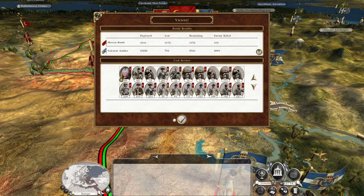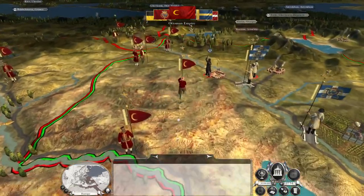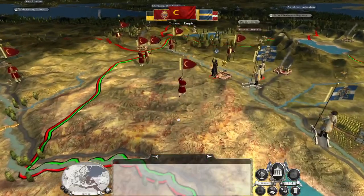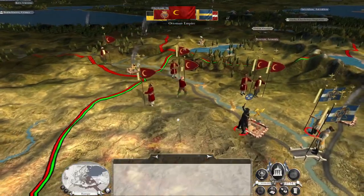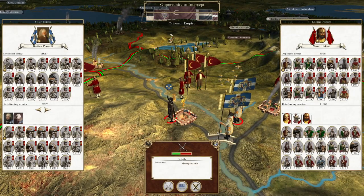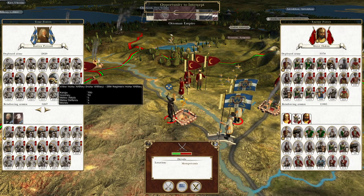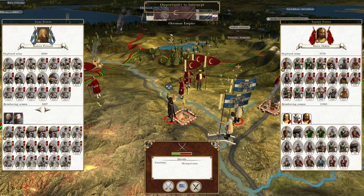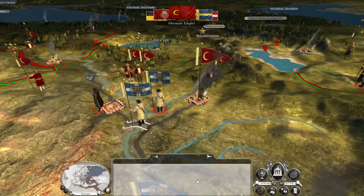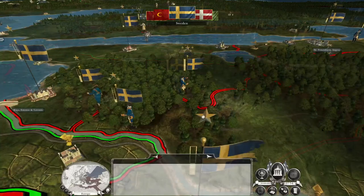They lost 3,000 men — that's a lot — and we did lose quite a lot of our own too. We're going to try and cross over to the west. They're being intercepted by our rearguard army, which is lacking artillery. It might have been a good idea to intercept them there. My chief concern was that my first army didn't have enough gun support in the battle line to do enough damage.